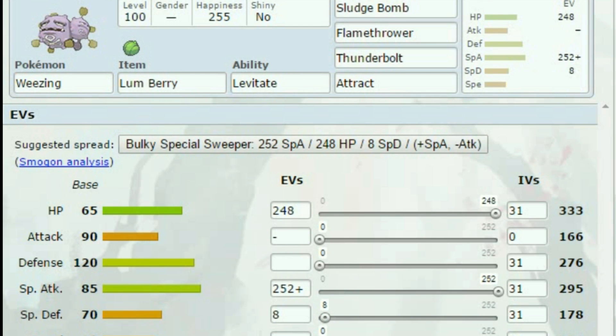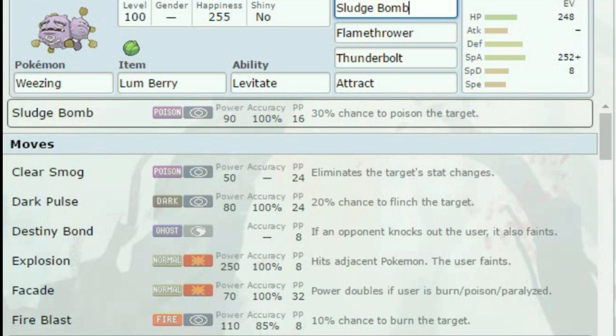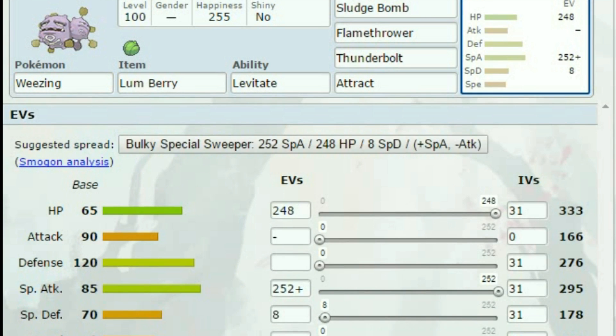This threw people off when I did a battle with him — this is my Physical Sweeping Weezing. I would have given it the Assault Vest, but I really just wanted to put a Lum Berry on it. I gave him Sludge Bomb, Flamethrower, and Thunderbolt for good coverage. I gave him a Lum Berry in case he gets burned, paralyzed, frozen, or put to sleep — just get rid of that status and keep on sweeping. Stat-wise, he's got Special Attack investment all the way, HP investment, and a little bit of Special Defense, and he's Modest. We have a lot of Special Pokémon on this team, but it worked out really well.